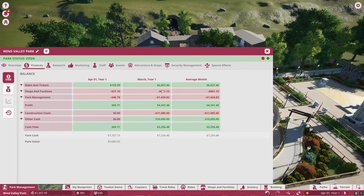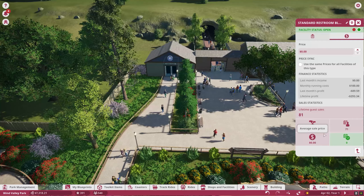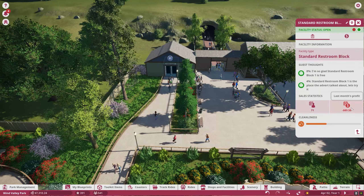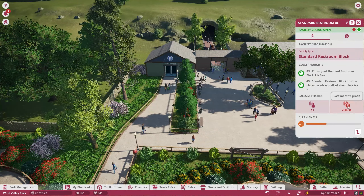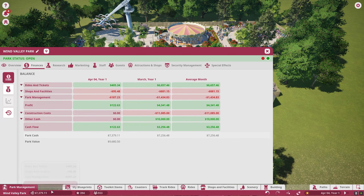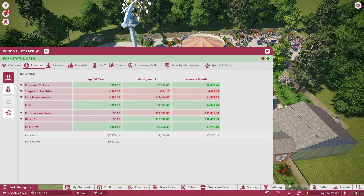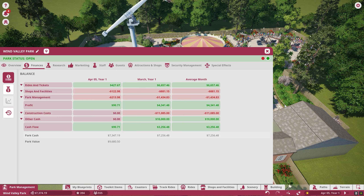Our shops and facilities was our biggest downfall last month, and I think it's probably because of the restrooms too, since it also loses about $89.59 a month. But we've got to make our ultimate choice of what we want to build next, and that is going to be a roller coaster. You can't have a park without a roller coaster, so that is going to be our big challenge for year number 2.